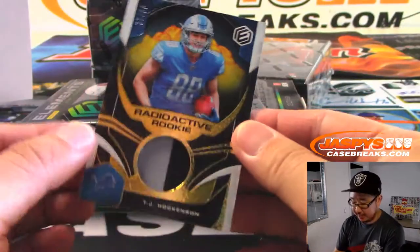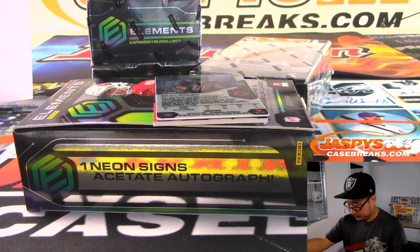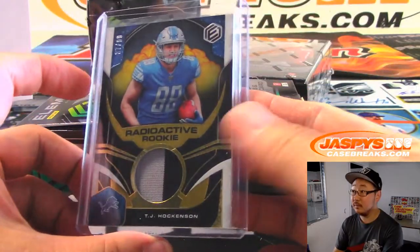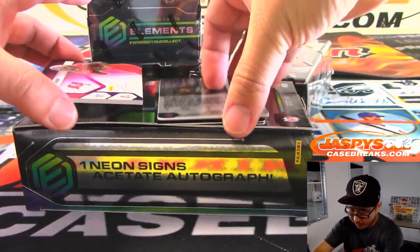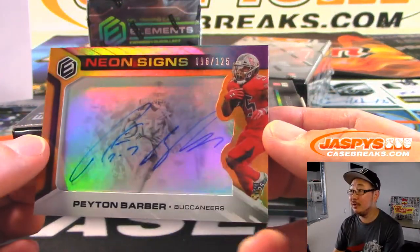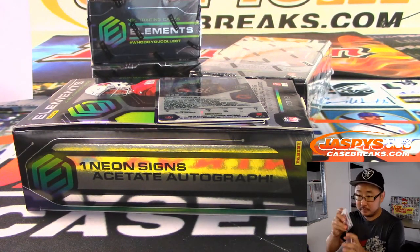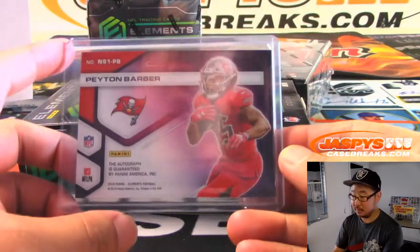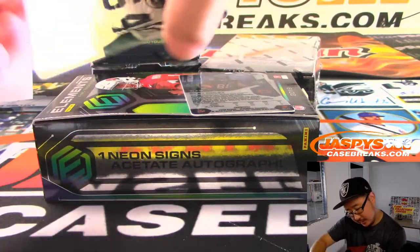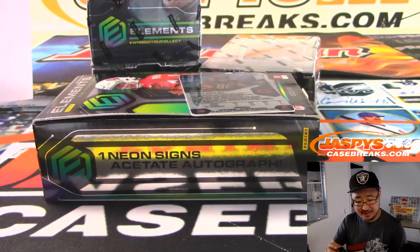We've got TJ Hawkinson again — radioactive rookie, two-color patch, 37 out of 99. That's for Ryan Redman and the Lions. Neon signs, Peyton Barber, 96 out of 125, Michael Blunt and the Buccaneers. And the plate autograph is Randall McDaniel, old Randall McDaniel, Vikings — Tim.